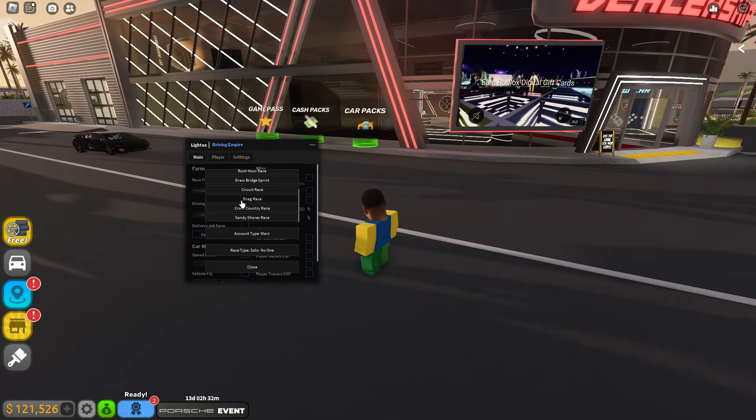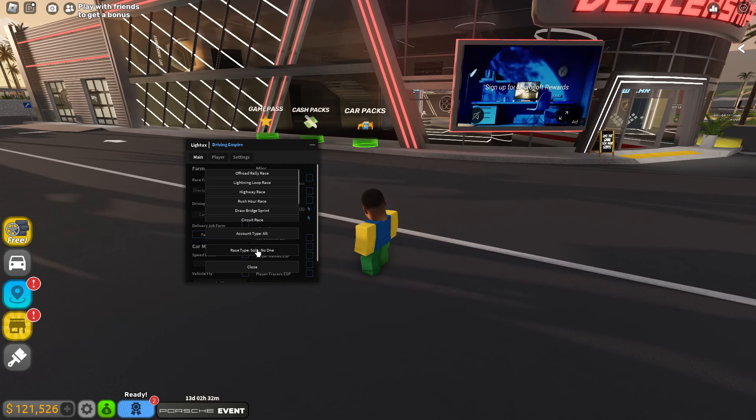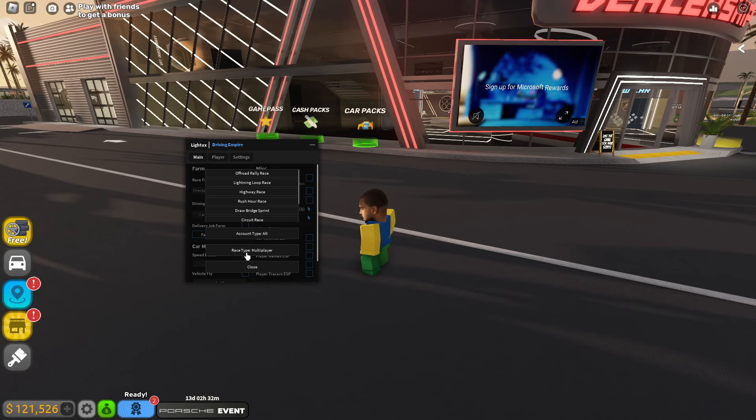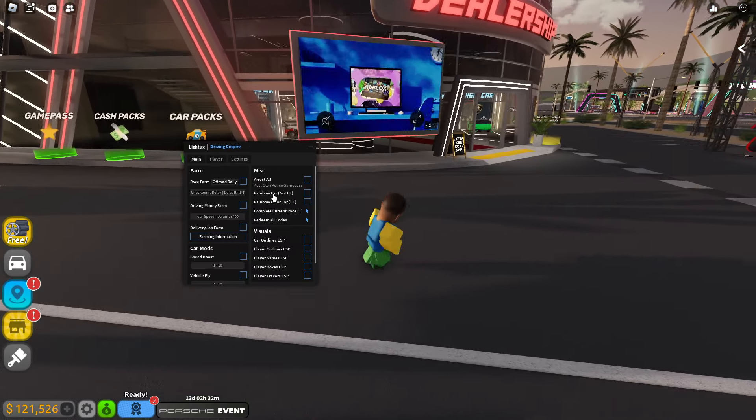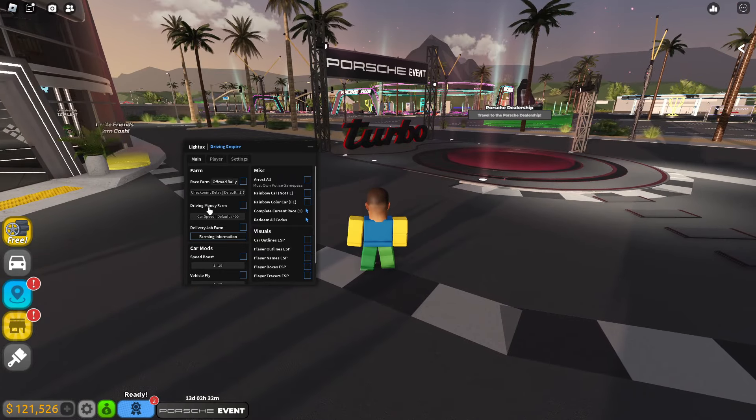Here we've got our race farm settings. You can select what race your account type is — if you're using your main or your alt — and your race type: solo, no one, best time, or multiplayer. We'll do multiplayer, then you can select a race and go ahead and enable that.